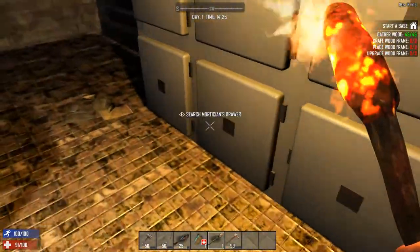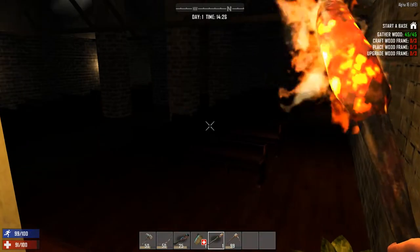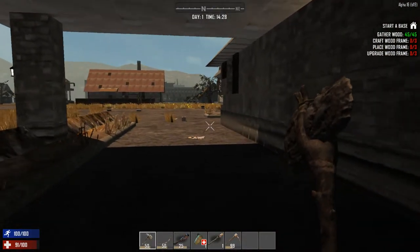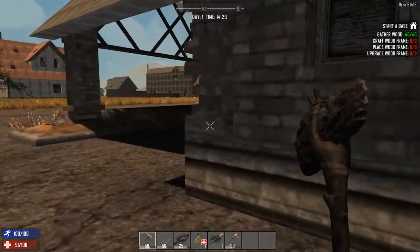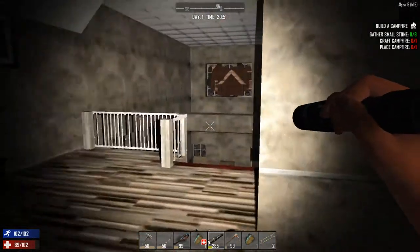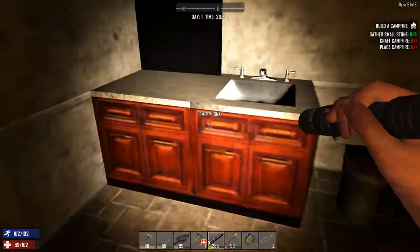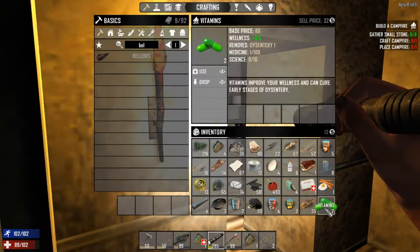I saw these doors on the outside and thought there had to be more space inside — there was: a mortician's office and a crematorium where they burn bodies. That's really weird. Okay it's just about nighttime and I want to show you this house. It's freaking huge — it's got a very nice bathroom which I already looted, and I am completely full of stuff.